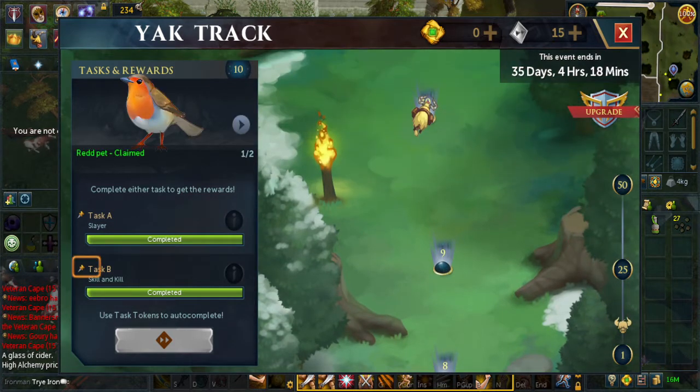Task 10 is Slayer or Skill and Chill. If you are doing this on a fresh account, you want to skip tasks 6 and 10, as those are your two free skips. If you're a skiller, you can skip tasks 2 and 10 instead.